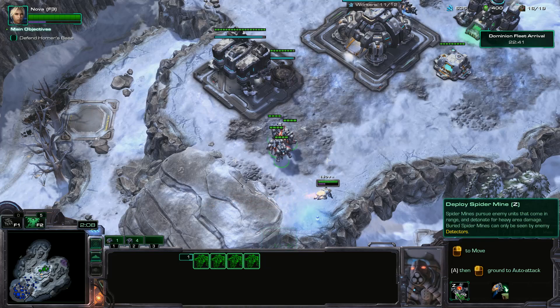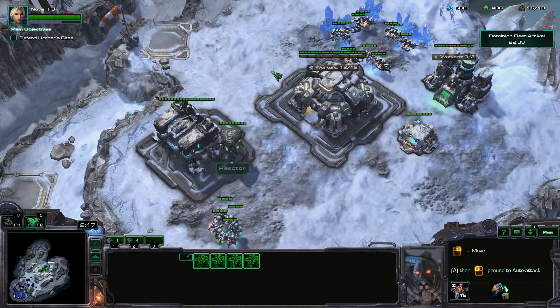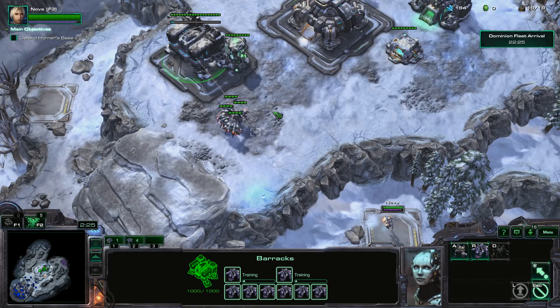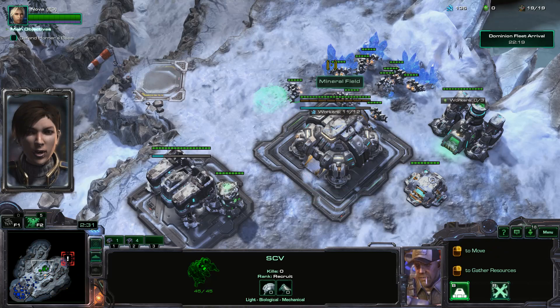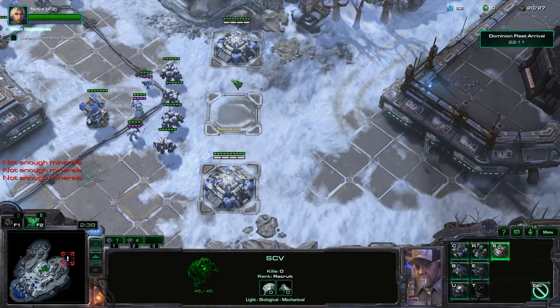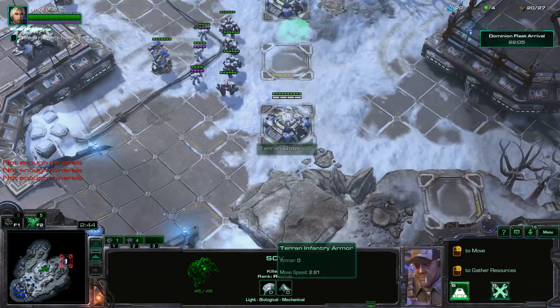These Reapers have the Deploy Spider Mine ability. I would save all of your spider mines until like the last two waves of this mission — that is how important those spider mines are. I'm just going to spam Reapers; we're going to be making a ton of them. You should put your supply depots down here to help wall off, and try to hold these two walls for as long as you can.